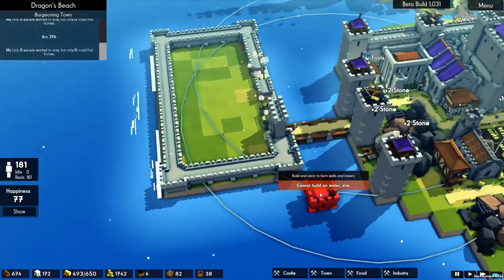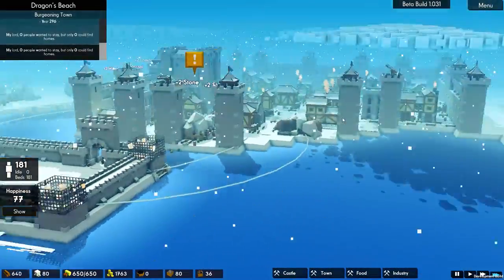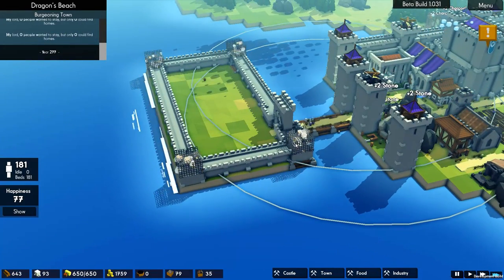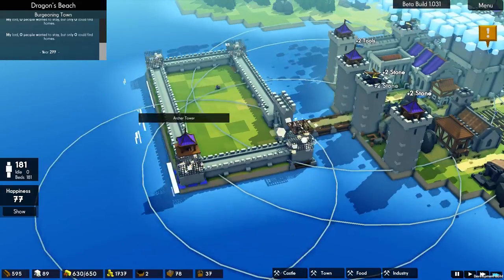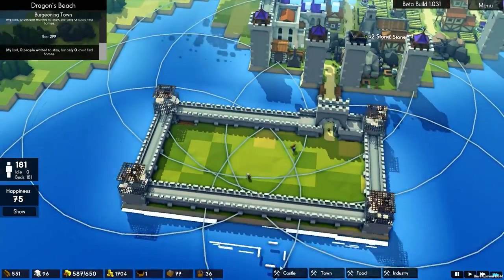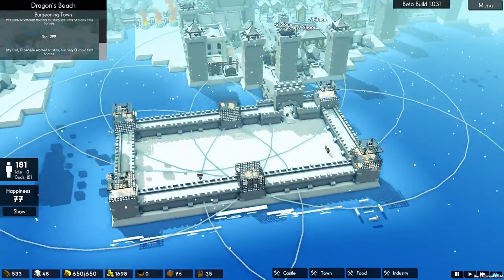It looks like we have managed to finish the outer wall. Now this island wall is going to be nowhere near as tall as the main walls — the wall is two high and the towers are three high. That's the plan.